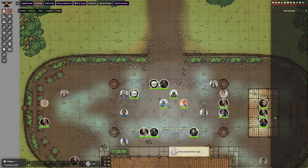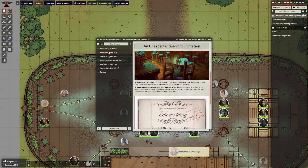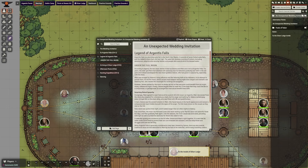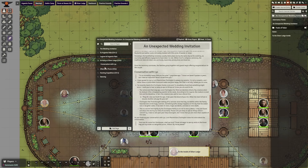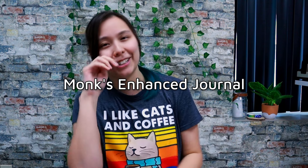Foundry version 11 is better set up now with their journal system, so you don't even need any modules for this. However, if you're using an older version of Foundry, there are better journaling options to enhance your experience. In particular, I think I used Monk's Enhanced Journal — I'll look it up and put it on the screen. I've also heard of one called GM Notes.